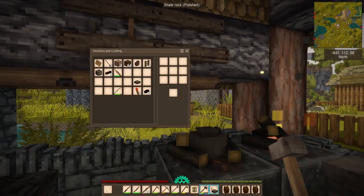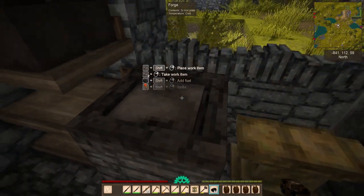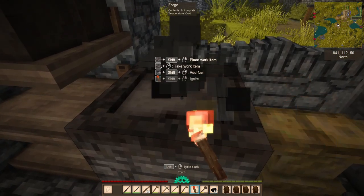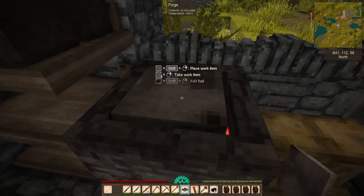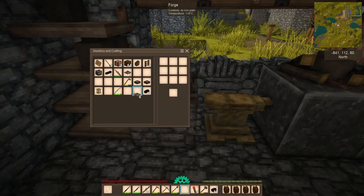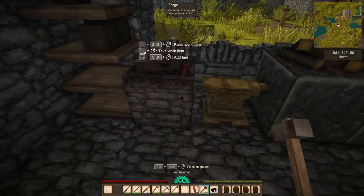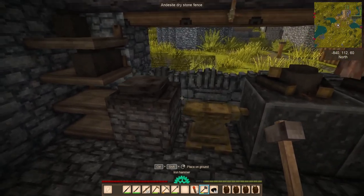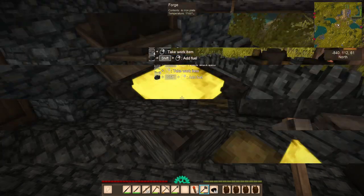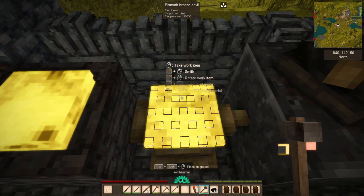Let's grab our iron hammer and start grabbing a couple of plates. Let's stick them over here and ignite the fire. I wonder how many we can stack up on there - I can put four at a time, that's good. We just got to wait for these to heat up. I'll add a little bit more since I'm going to be needing a whole lot. I'll see you back when all of this is nice and hot.